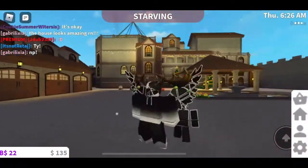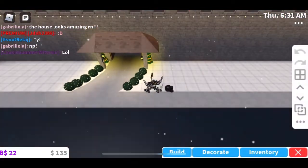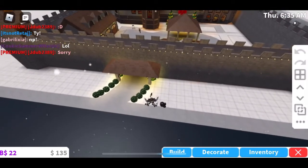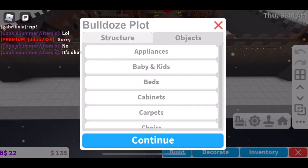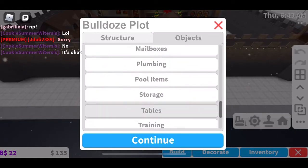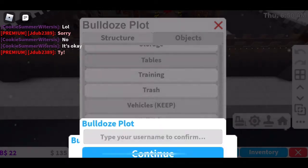If you guys want to watch me bulldoze the house and see how much money I get back — of course you do, because that's what we always want to do. Okay let's bulldoze it. Bulldoze options — I want to keep the vehicles. I'm getting 530k back. That's fine by me.